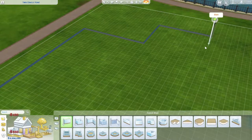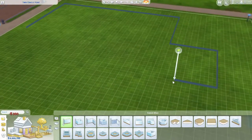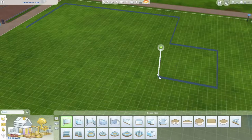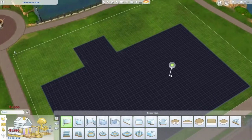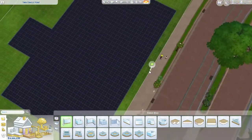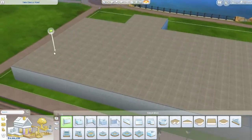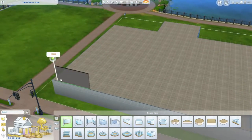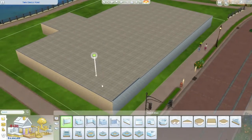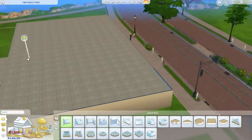Bear with me guys because I'm not great at building houses. I already messed up — got to make it symmetrical. We are going to give it an upstairs because they're rich, they can afford it. Actually we might give them a three-story house because I'm a madman.